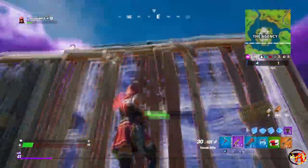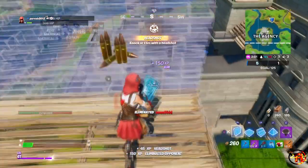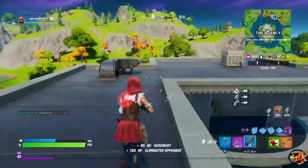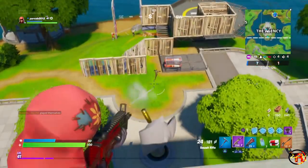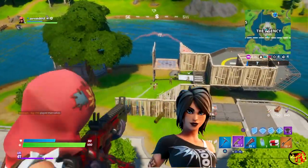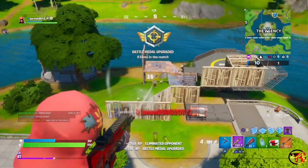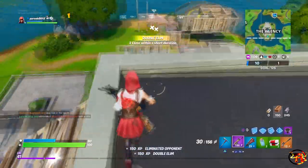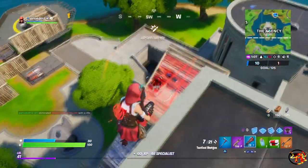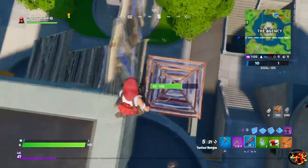Moving on to Tier 40, we have the TNTina skin. This one was really hard for me to decide, just because of how good both styles actually are. But if I have to choose one, I would definitely go for the Shadow style for TNTina. This is one of those skins which comes down to personal preference — I personally like the black and white combination more than the white and pink combination. That is why I would recommend the Shadow style, but I think both of them are equally good.